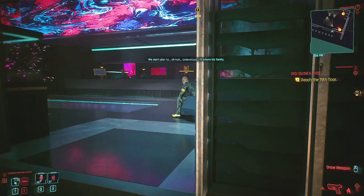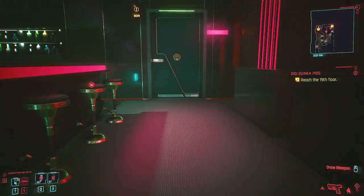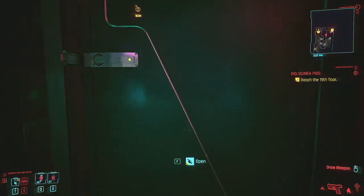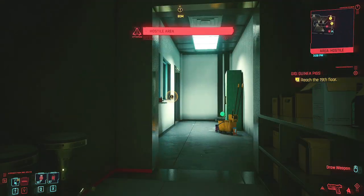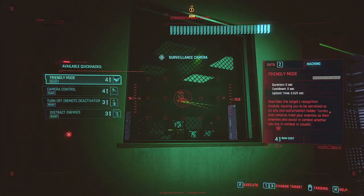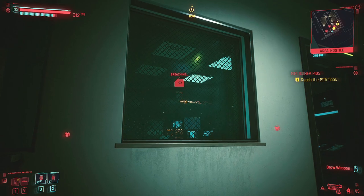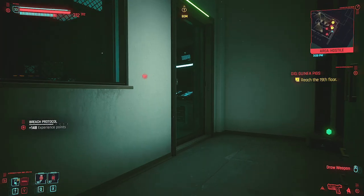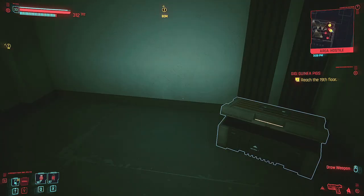I'm going to attempt to be somewhat sneaky here. I'm usually really bad at it, usually due to my lack of patience, but it should be okay. So we're just going to kneel down and head into here. Make sure none of the guys see you when you actually get into here because they'll just straight up aggro on you.